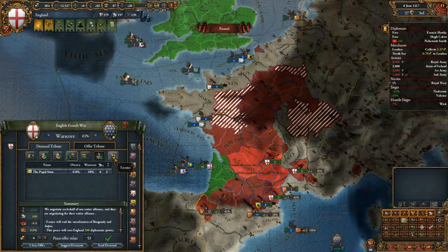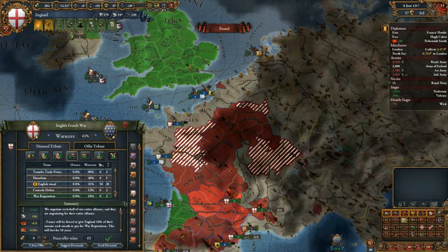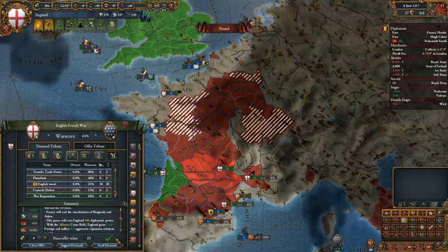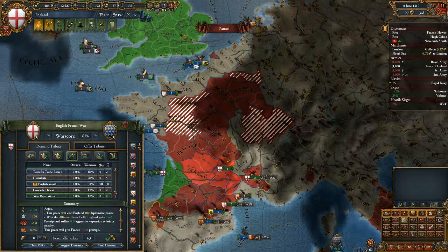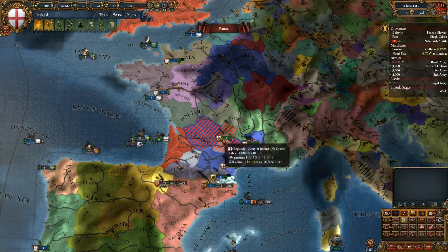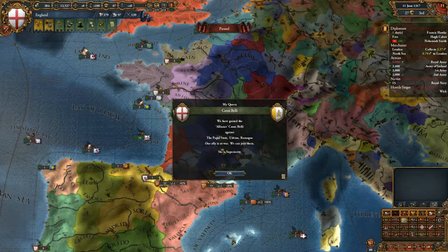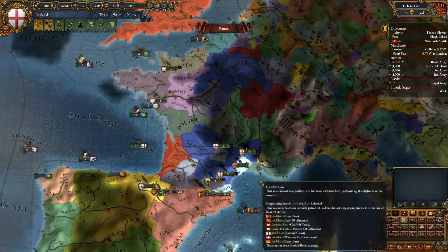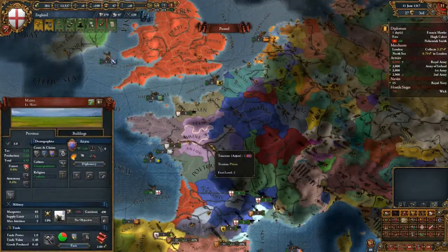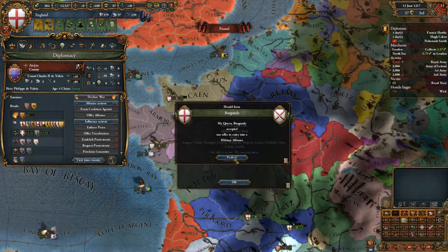We don't really want the Papal States' treaties honestly, it's not really that big of a deal. War reparations — okay. You will give us — that's a fine peace for a very easy war. We get two guys released, we get money which is nice. Because it is the Show Superiority Casus Belli, we get a load of prestige — 14 prestige. We've gained the alliance Casus Belli against the Papal States. Our allies are still at war with France — interesting. Because of this we will ally you guys too.